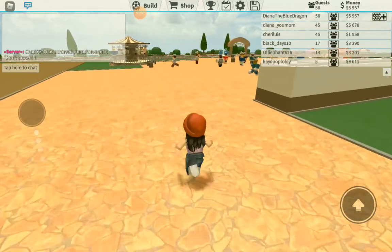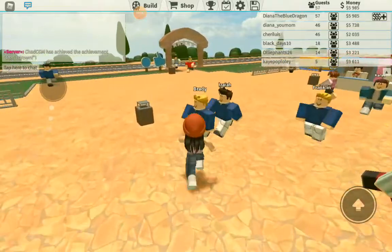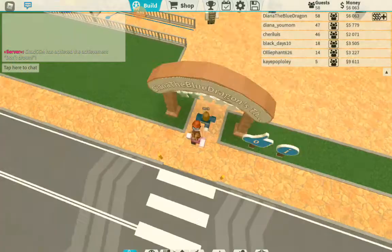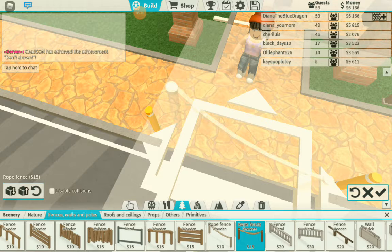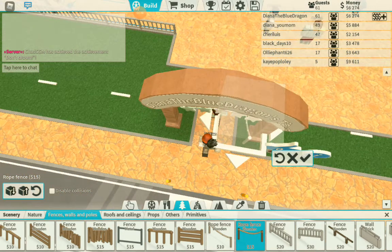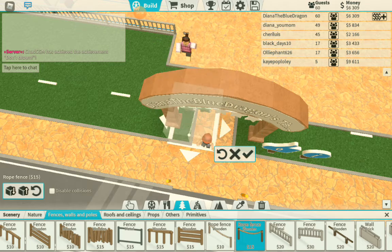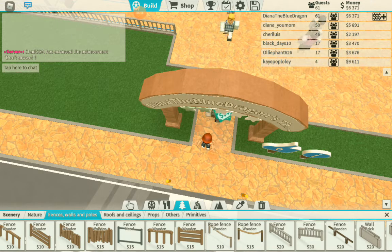I think I'm going to put gates now. I'm getting some money in here so I can put gates on the front. Build. I'm going to this. Welcome. Turn. Oh, turn. I can't. I can't do it.